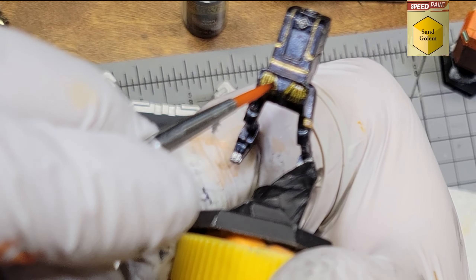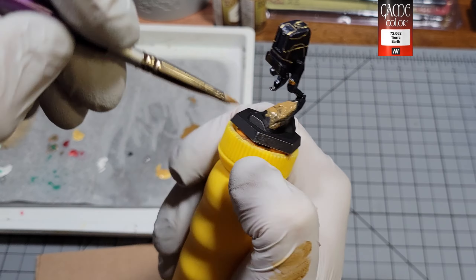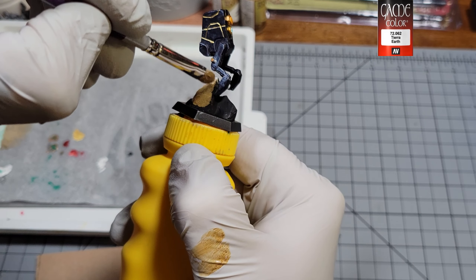The base rock is the same as the supply pod — dry brush Vallejo Earth, Army Painter Desert Yellow, and then the matte white mixed with Desert Yellow for the final layer.